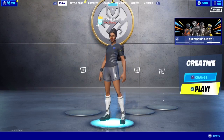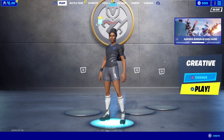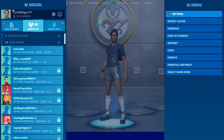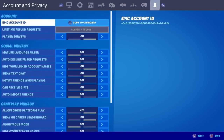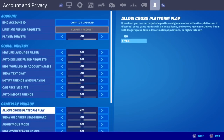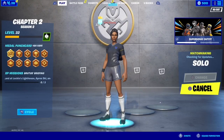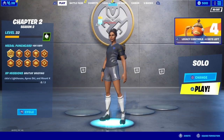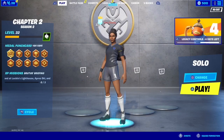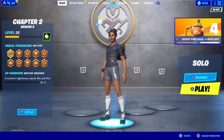Without further ado, let me show you how to do this. This method only works for console — Xbox and PS4. On PS4, go into your settings, then go into account and privacy, and scroll down until you find 'allow cross-platform play.' Turn that off, click apply, and then click back. It might give you a warning, but it is not going to mess up your game at all. You're not going to get banned for it — it's built into Fortnite.